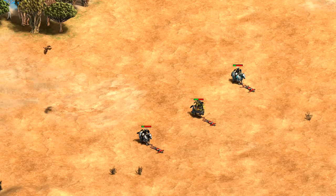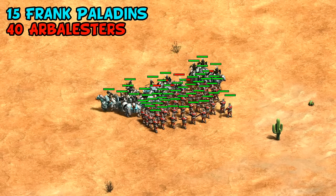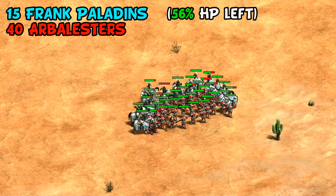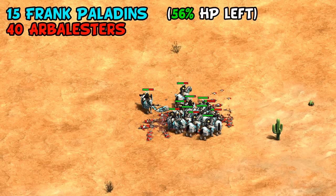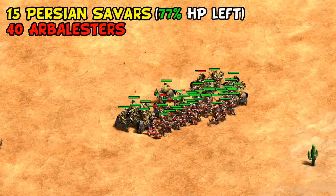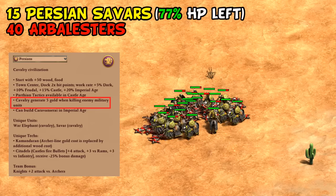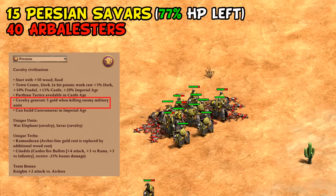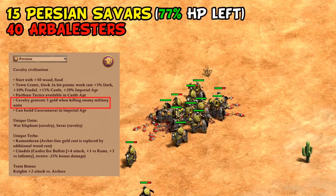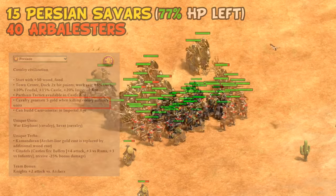The plus five bonus damage means Savars can defeat arblasters in two attacks — a pretty potent combo of offensive and defensive advantages. In a simulation with 15 paladins surrounding 40 stationary arblasters, top-tier Frankish paladins finish with a little over half their HP left, which is a very good result. Doing the same fight with Savars leads to over three quarters of their strength remaining. Persians also get around 200 free gold from the battle, which is more than enough to replace the two units lost, meaning they could end up with a larger army than they started with.